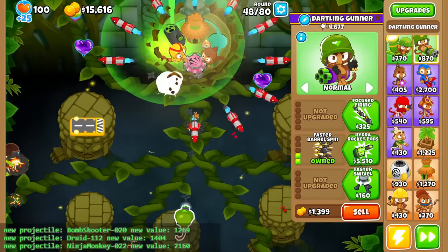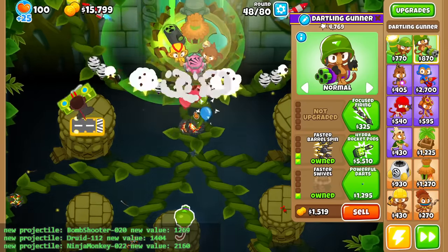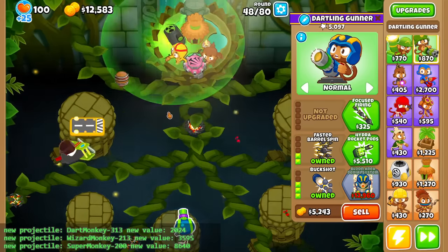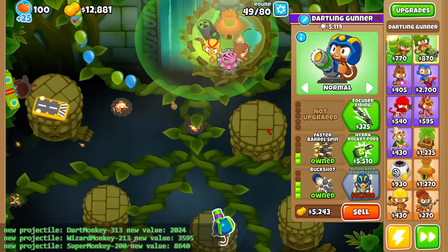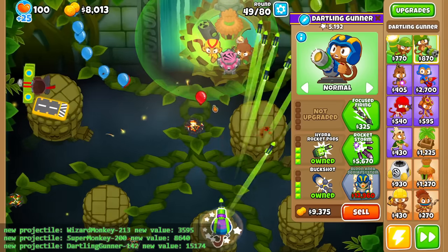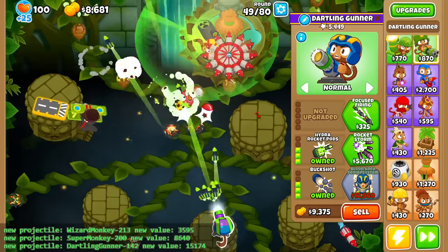0-2-2 is pretty cool-looking — seeking shurikens. But with them being two pierce, I think we'll go for the Buckshot now. Not gonna lie, this looks pretty sick, but it is only a 2-0-0 Super Monkey with very little pierce. So we'll do Hydro Rocket — this increases attack speed too, doesn't it? I think so.